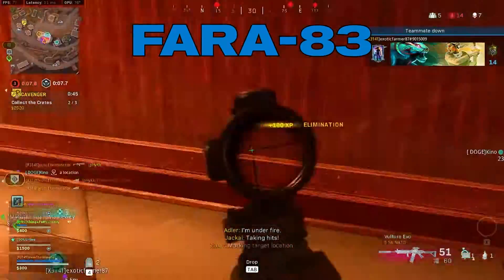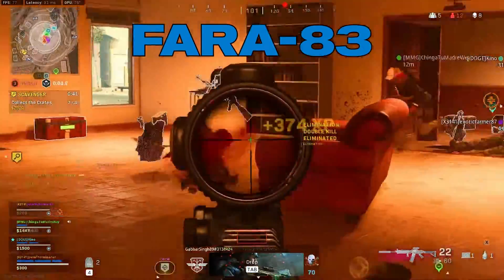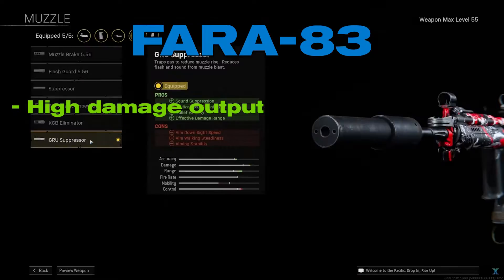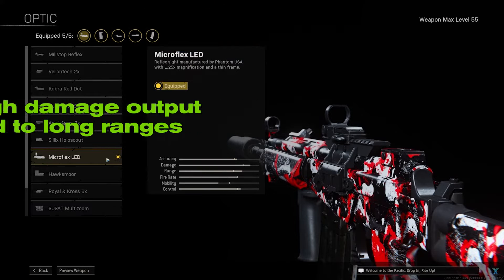FARA-83 has been a great pick in the assault rifles category and has been part of the Warzone meta since launch because it is easy to use with high damage output. If you can put together an excellent FARA-83 loadout, you can use this gun to pick off enemies at mid to long ranges.